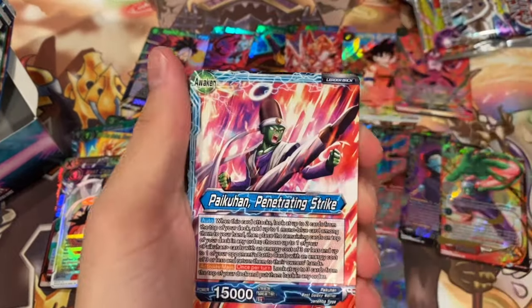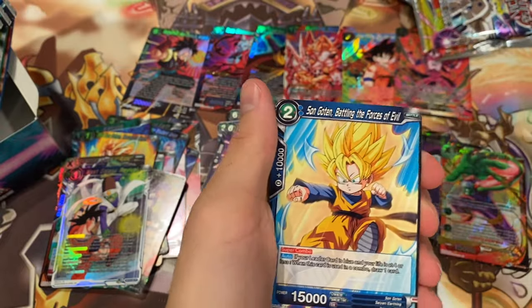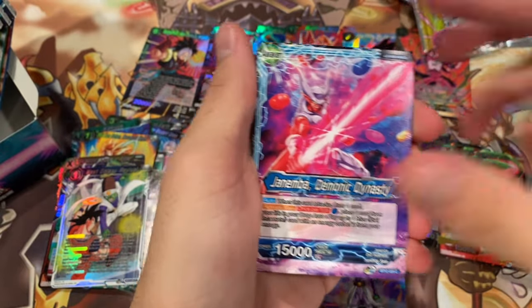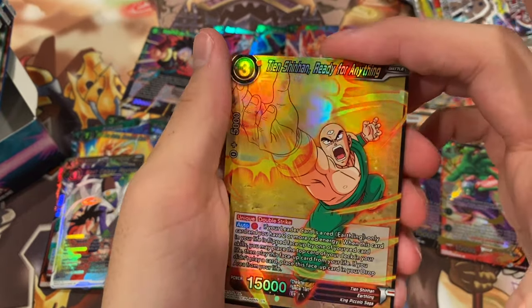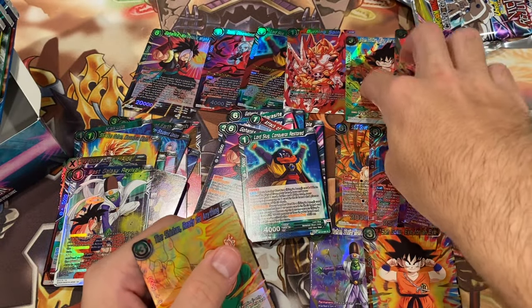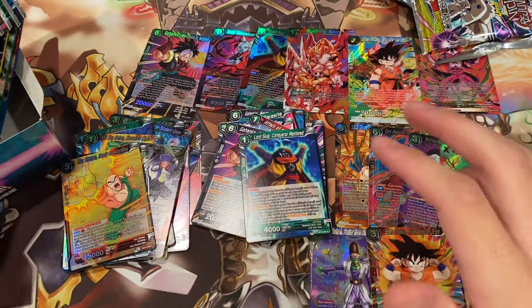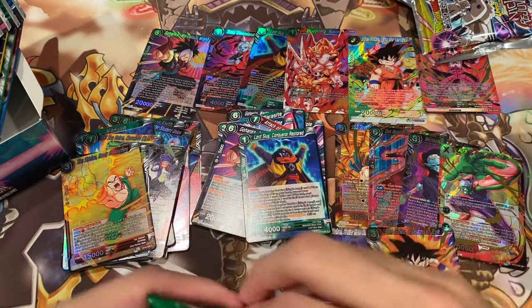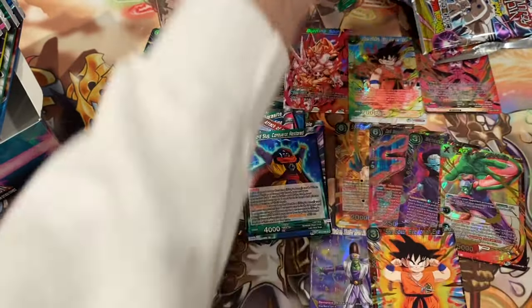So six packs left — six packs. I'm hoping and praying for that magic. Really want to see a secret rare. Raisin, Genshinhan. Ready for anything? Anything. And Son Goku, Eye for an Eye. So this is the card we got earlier out of our bonus pack — we pulled it as a just regular super rare this time. And I think that card's pretty cool, so hopefully the world does too.